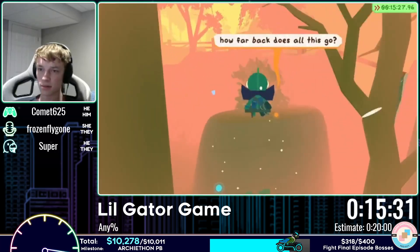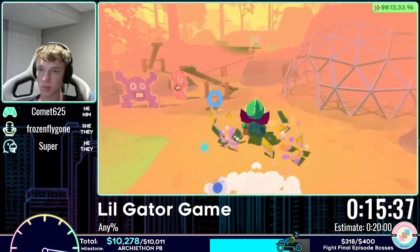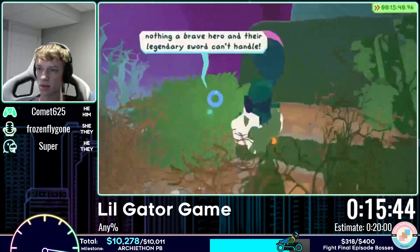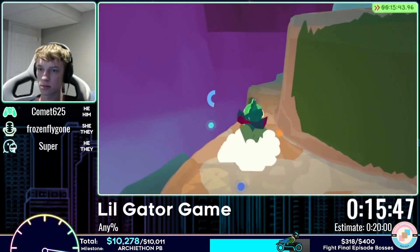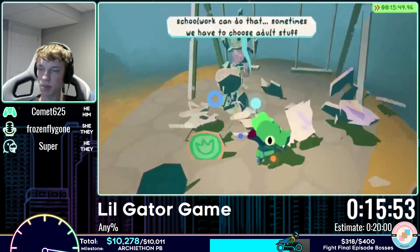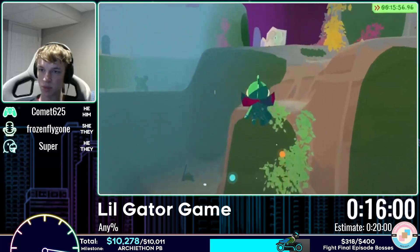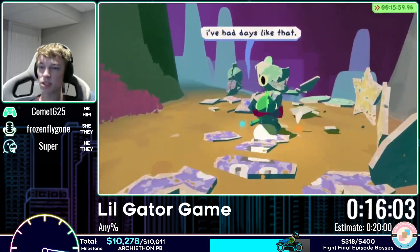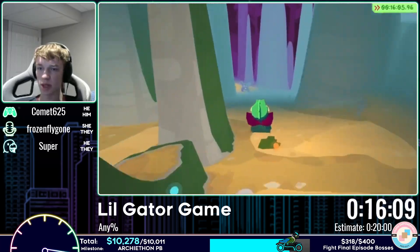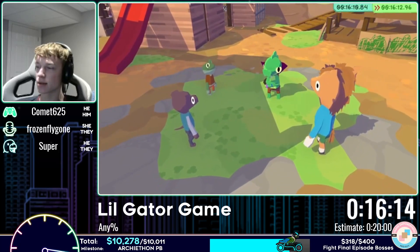A cool previously unknown jump shortcut: you can go up that way instead of the usual path. The routing of this game developed quickly right when the game came out, with more cool developments still coming. Climbing mountains, as they do at Archethon — 'or as you don't do, that's what this marathon's not.' Almost at the end — after breaking the cardboard at the bottom of the hill, Comet calls time: 'That's a 16-10 Lil' Gator game.'